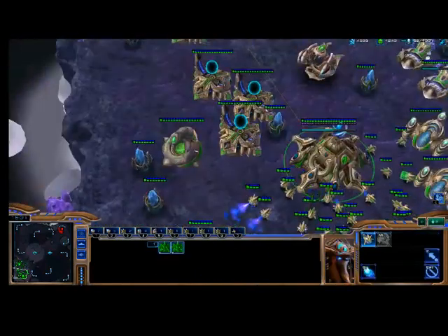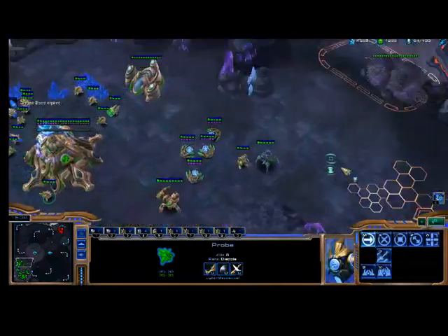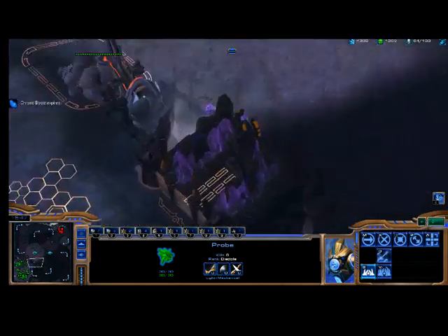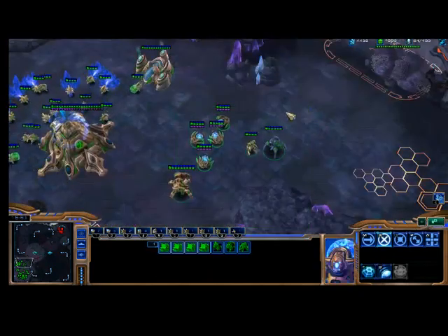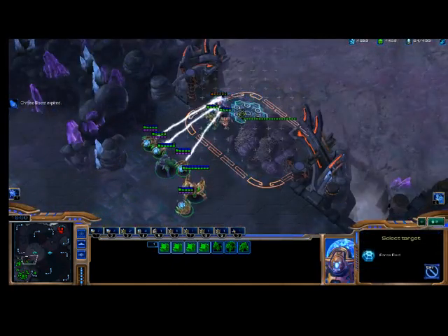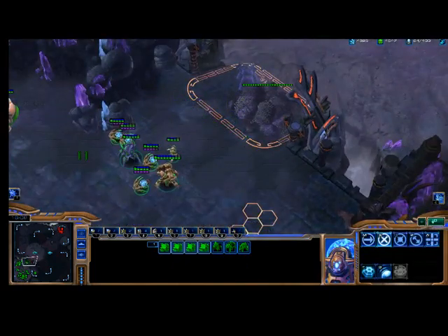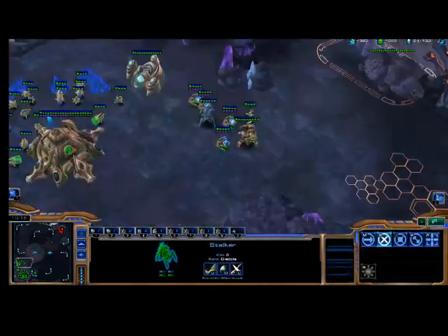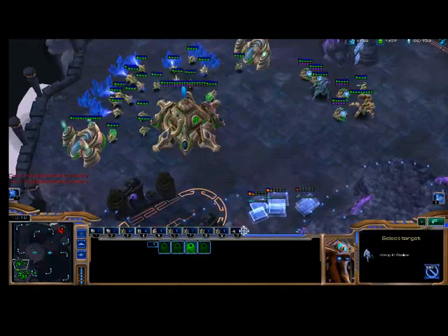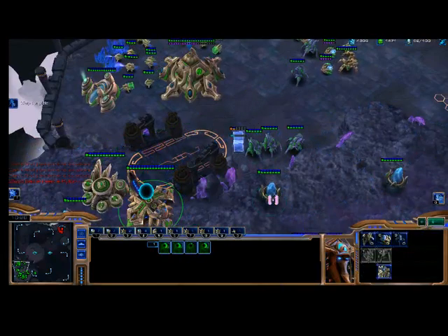You get more energy on your Nexus over time, and that energy is what allows you to use chrono boost. I'm going to take a third base — you usually want to take a third base around 15 minutes. There's a small attack coming from my opponent. I didn't need to force field that, but if there had been more units, it would have blocked the passage more. You can only warp in units with the warp gate in the radius of a pylon. Anywhere there's a circle of pylon radius is where you can warp in units — but not where you haven't built a pylon yet.